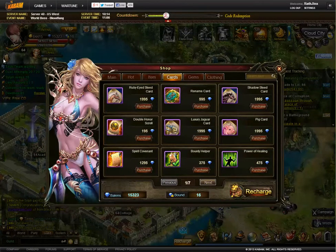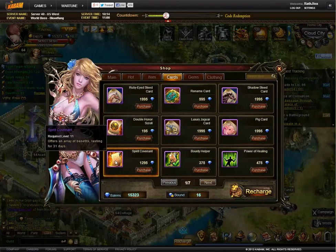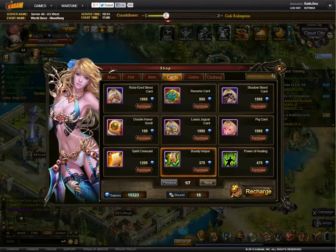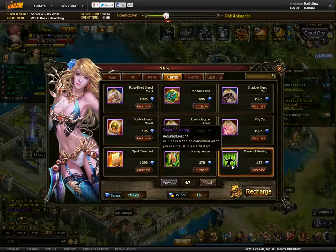Fortunately, the days stack up, so every time you add Spirit Covenant, it just adds 31 days to each buff. It doesn't add the entire Covenant and replace the days that you had, starting them at 31.